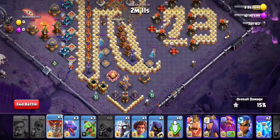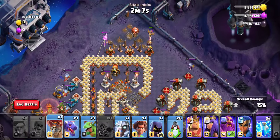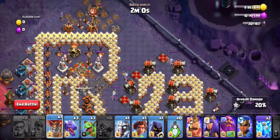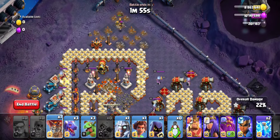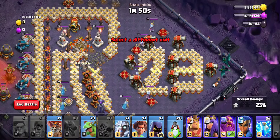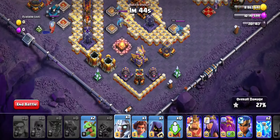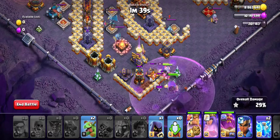Then we'll start with our troops over here. As soon as the upper base gets cleared out, we'll start with the dragons from the three o'clock position. One baby dragon and a loon. We'll then start with the electro titan, root rider, king, queen, warden, and royal champion.